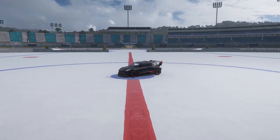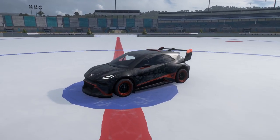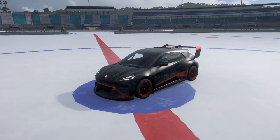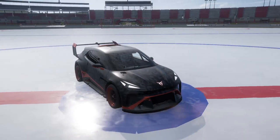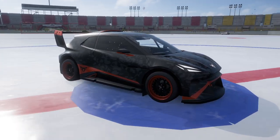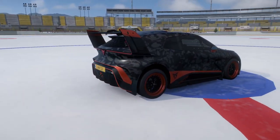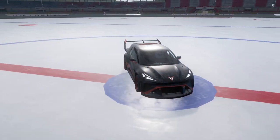This is the new car that you get at the start of the season, or one day before. It's called the Cupra Urban Rebel 22 Concept. It's a fully electric car that, honestly, from the front it looks like a Tesla Model 3, and from the back I don't even know what that looks like.